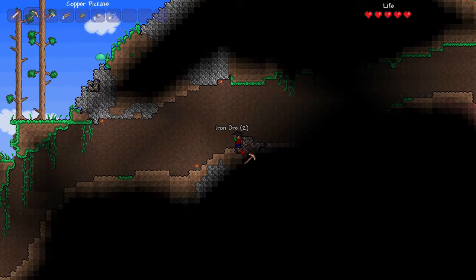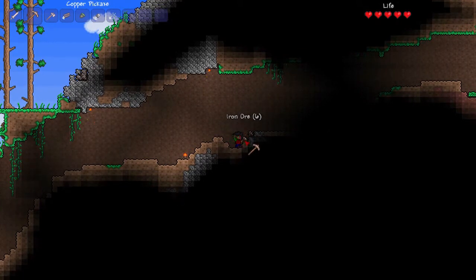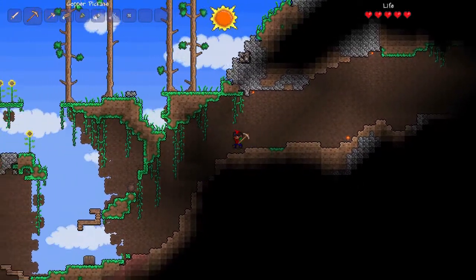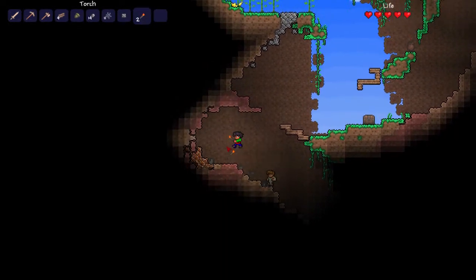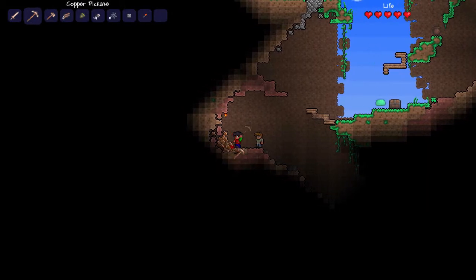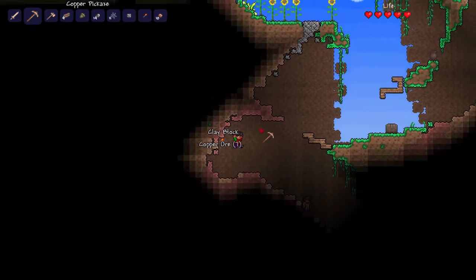This is iron, our first metal, but not the weakest. So here's the tier of weapons and armor in this game. It starts off with copper - there's no wooden armor. Since we all have copper weapons, we're starting off with copper, which is the lowest one. Then it's iron, then silver and gold - which is unrealistic, I know, but it's kind of cool. First enemy right there - the slime.